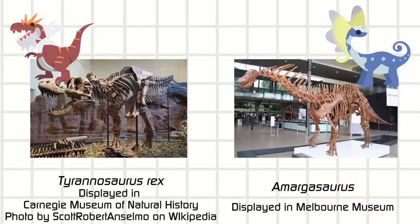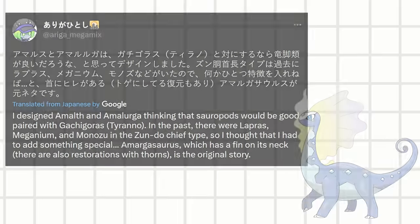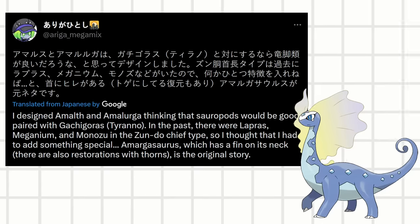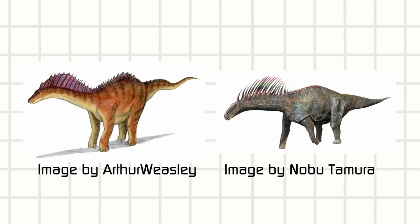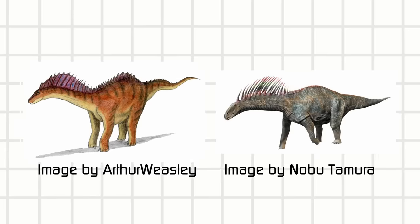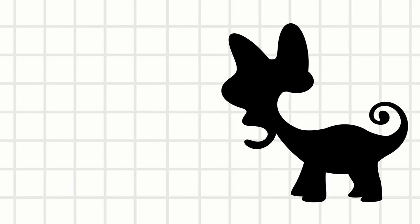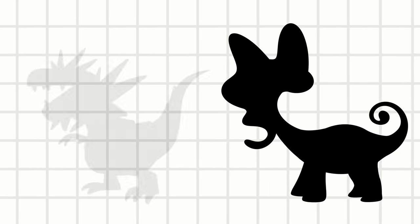Tyrantrum and Aurorus reference the Tyrannosaurus rex and Amargosaurus respectively. There's actually a tweet about how the sauropod was chosen to pair with the Tyrannosaurus, and how they picked the Amargosaurus to have a sail to distinguish Aurorus from other mons like Lapras. There are multiple theories about what the Amargosaurus actually looked like — some suggest a sail on its neck, others suggest spines. In Aurorus's design, they chose the sail hypothesis, seemingly because it allows Aurorus to have a different silhouette texture compared to Tyrantrum.